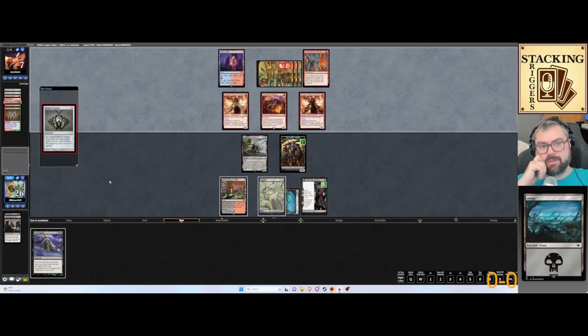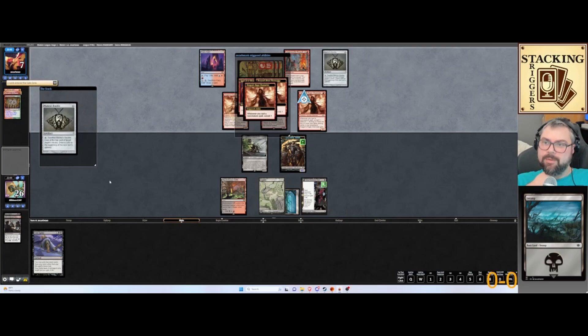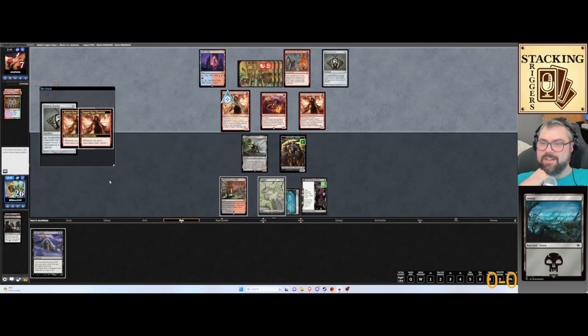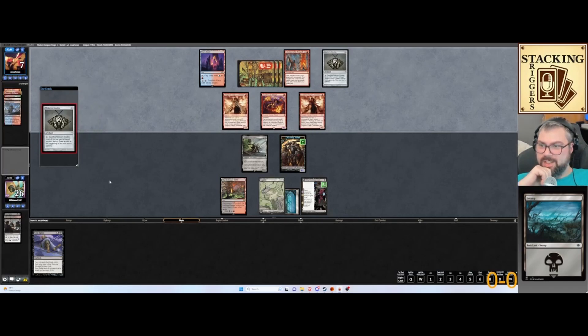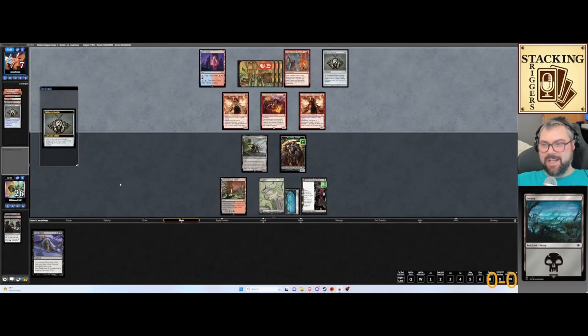Do they have a way to give their creatures Trample? We have blockers. Their hand's empty — they could use Mishra's the entire time, just draw their deck next turn. We're going to block that Soul Scar Mage for sure. And they just killed Delirium on their Dragon Rage Chandler.